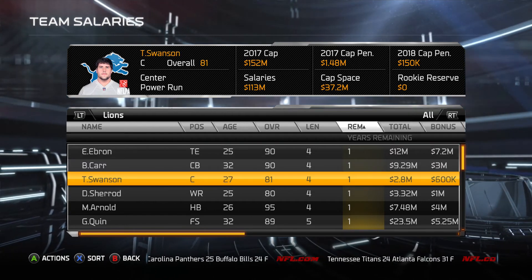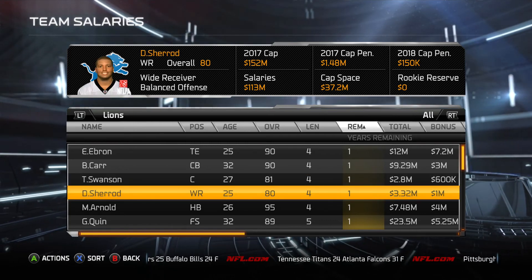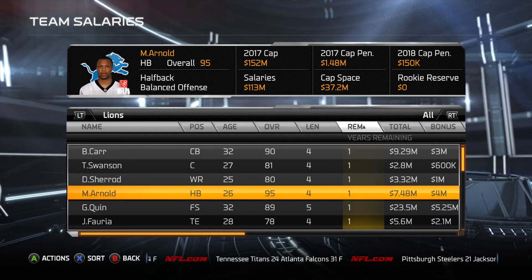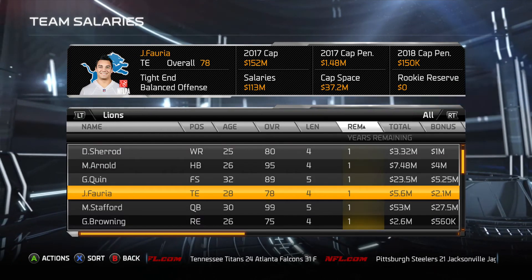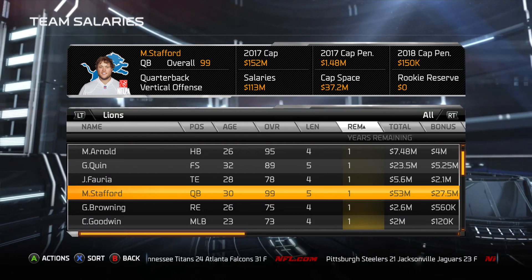If I had to rank our best players, I'd probably go Jazz Miles, Arnold, and then Pittman. And then our best signing by far in this entire series was Keyshawn Martin. That guy got released the fourth week of the preseason by the Texans. We signed him and he turned into our second-best receiver. A great pickup for us.